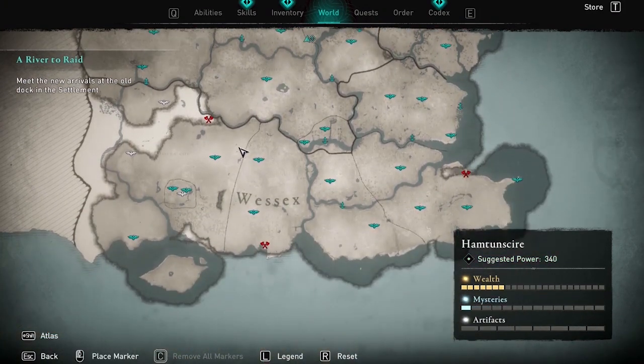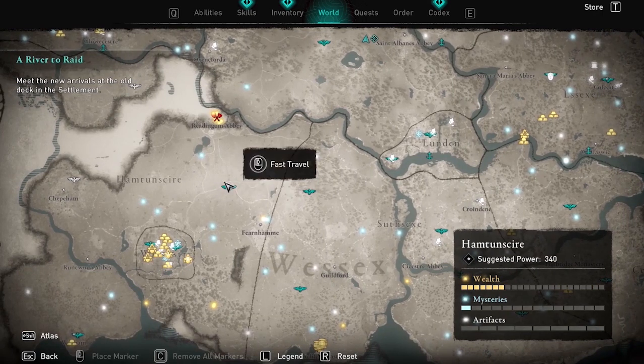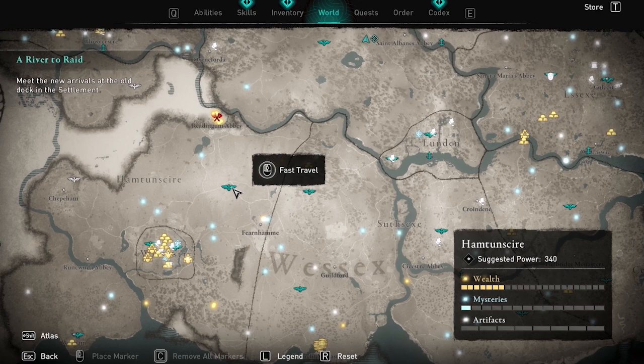The first thing you are going to have to do is go to this exact point on this viewpoint. Do a fast travel here, and if you haven't already unlocked this viewpoint, just make your way here to this viewpoint in Hamptonshire.